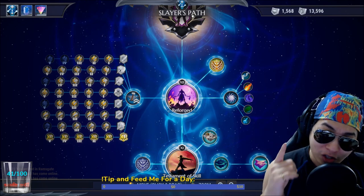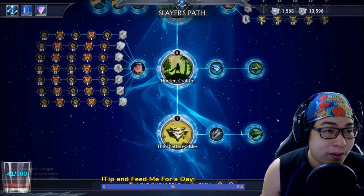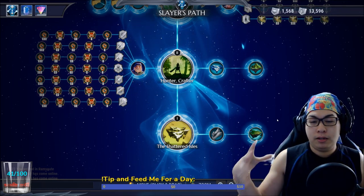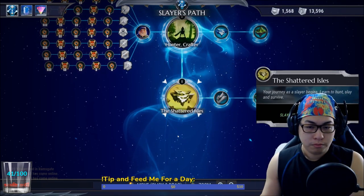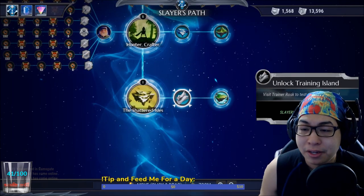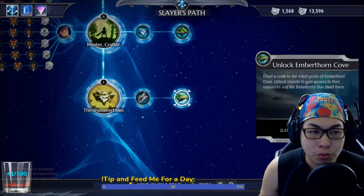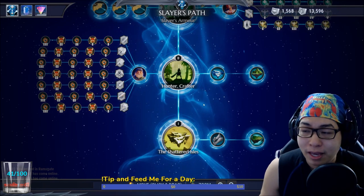The Macho Man's gonna educate you. We're back in macho nerd mode and we're gonna go through each of the nodes. Number one: Shattered Isles. Your journey as a slayer begins — learn to hunt, slay, and survive. You'll be unlocking the training island and the Emberthorne Cave, which is your first place to start getting gear. Your Ember main stuff is probably going to be the first thing you craft in the game.